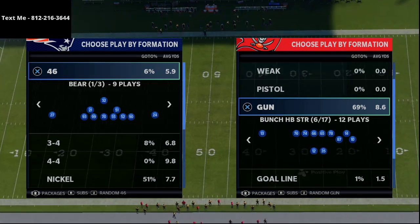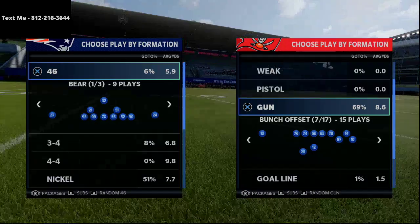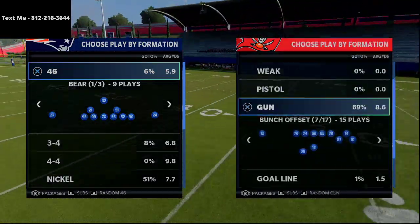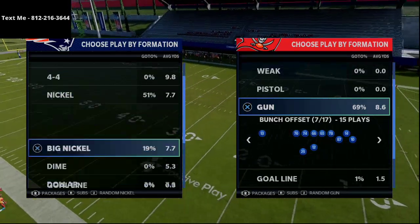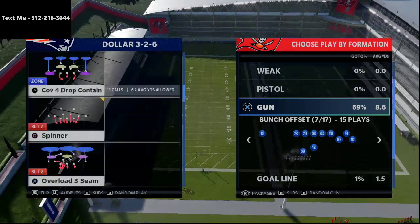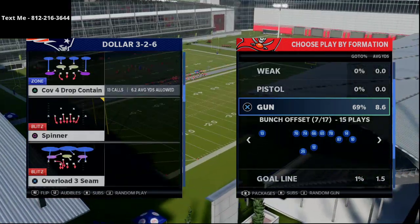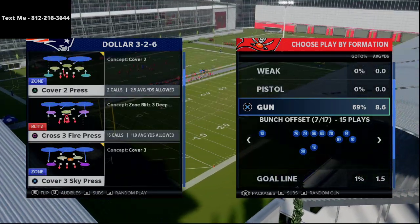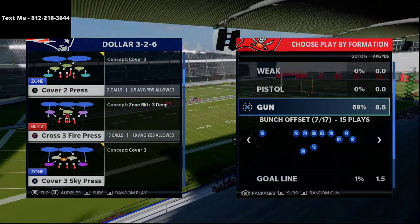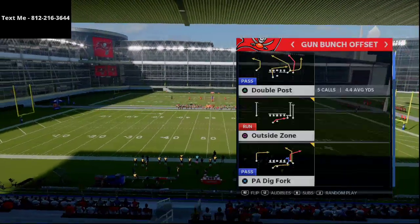That is the bunch offset, bunch halfback strong, bunch open offset combination from the Carolina Panthers offensive playbook. If you have a hot route master or a slot apprentice, this scheme can really take off. The play works against match coverage as well as standard coverage, and it comes from the gun bunch offset formation.